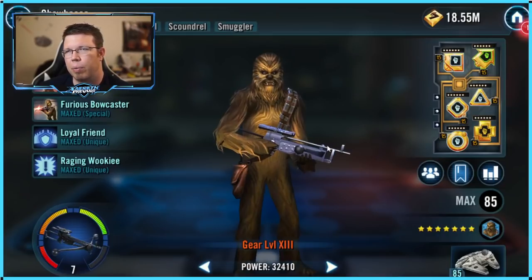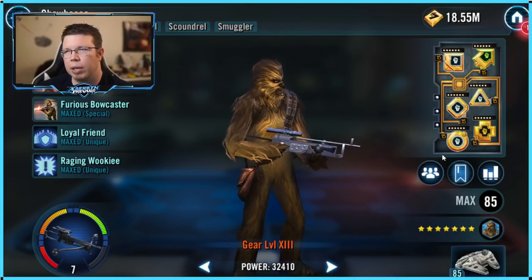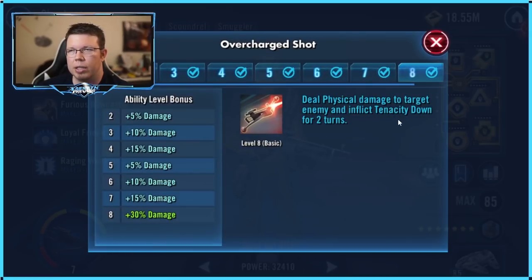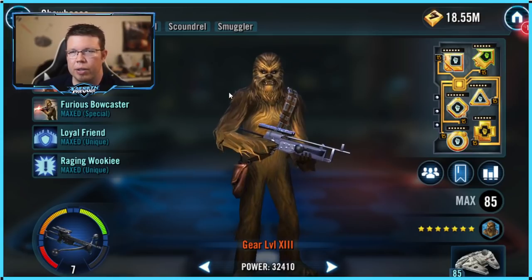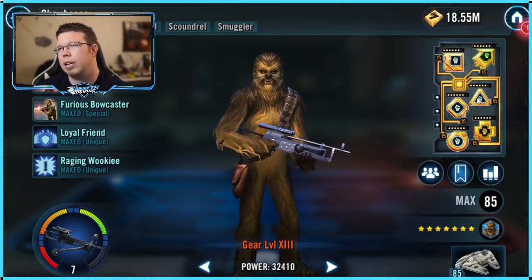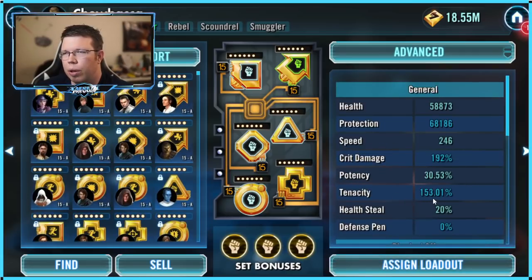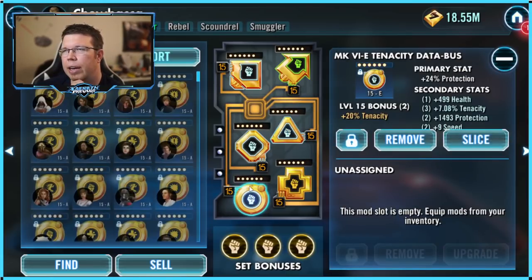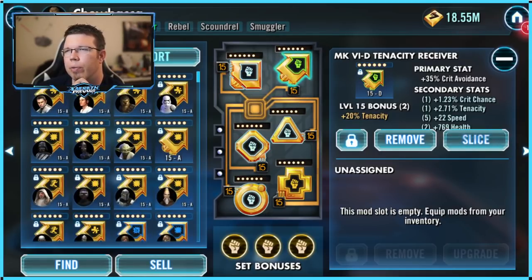So those are the first three — the next five are rebels. Chewie does his assist every time the person he's guarding does something. On his basic, he inflicts tenacity down. You want him hitting all the time — he does a lot of damage assisting and applying tenacity down. He's got all this tenacity on him so that when you're countering General Skywalker, he doesn't get dazed. I think 160% is probably better for him, since he's protecting the whole team.